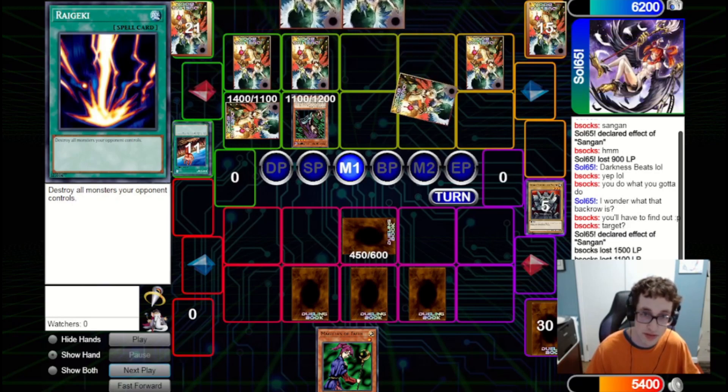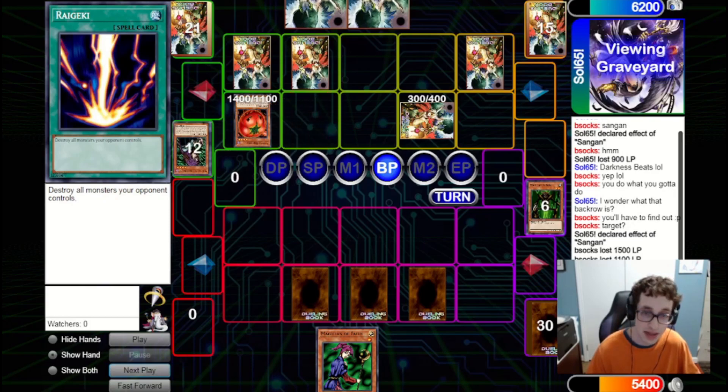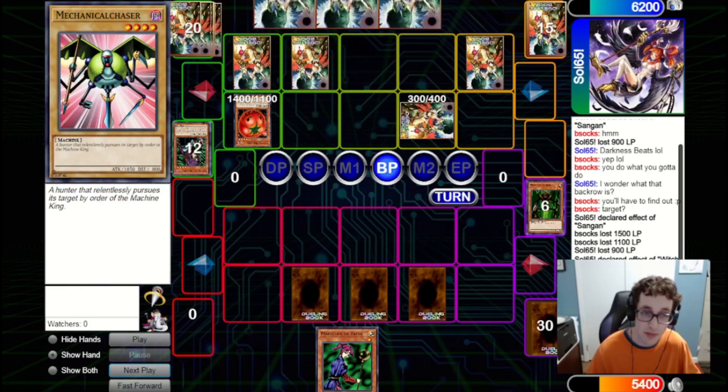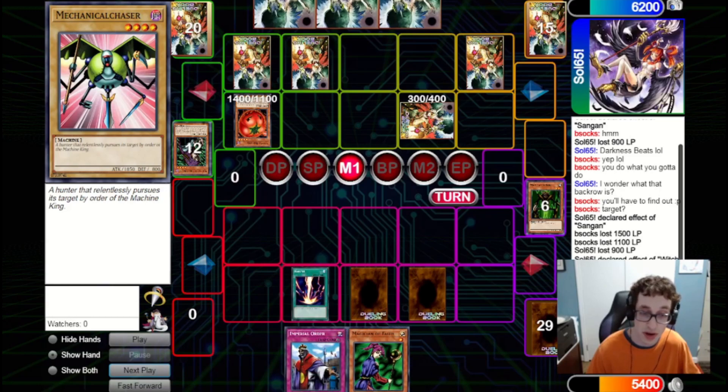We draw a Raigeki, which is pretty good. We could activate it here, but with the Witch it's not really as good. So we'll set the Maneater Bug, set a Premature Burial, and set the Raigeki and pass back to them. We figure since they've got so many cards in their back row, they're not going to fire a Heavy Storm anytime soon. They set one, flip up a Tomato, and attack into our Bug. We pop the Witch because we've got Raigeki to clear the rest of their field later. They pass back to us and we draw Imperial Order, which is very nice.